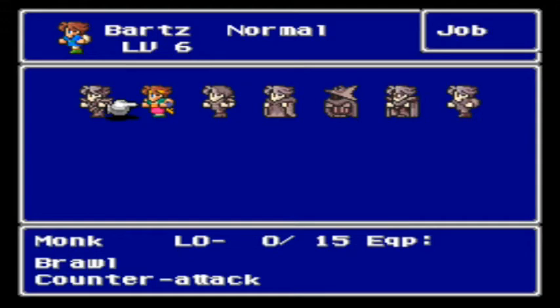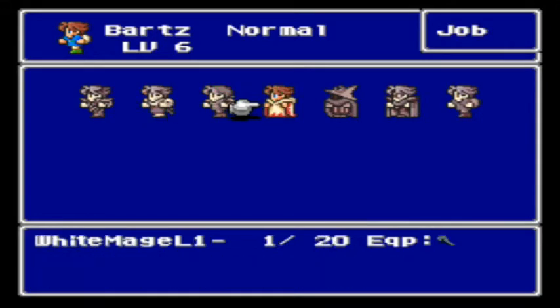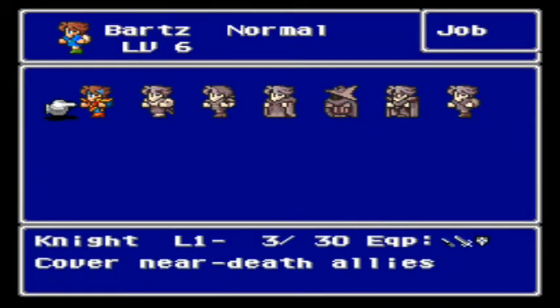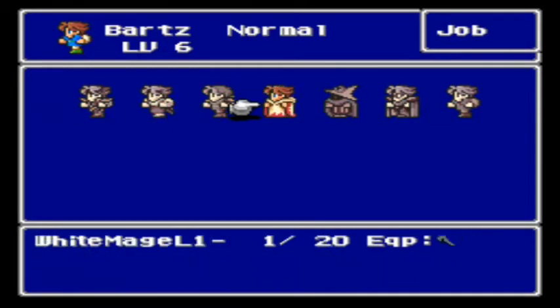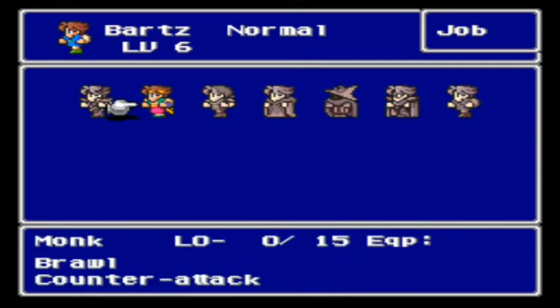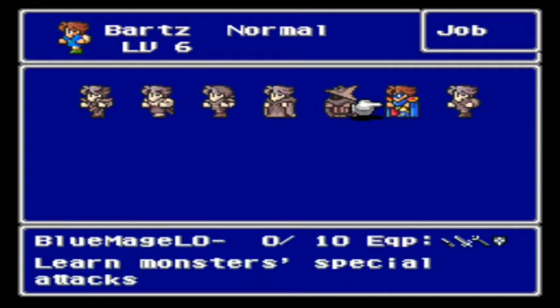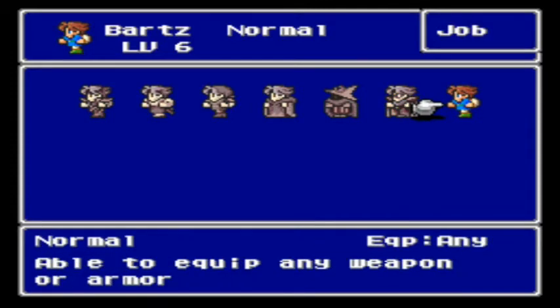If you master a monk, all the monk's abilities will transfer to your normal class. As well, if you master the knight at the same time, all the knight's abilities will transfer to your normal class too. So your normal class will have the ability to beat the crap out of people barehanded, counter attack, as well as cover near-death allies — and also learn blue magic. It's a good way to learn blue magic if you just have a bare class with the learning ability.